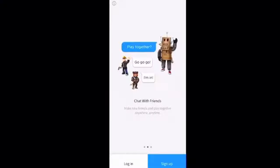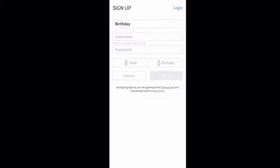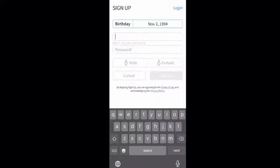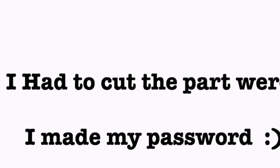This is how it will look like once you open Roblox on your phone. Press sign up to start. Put your birthday and add a username that you will like to be called by. While creating your password, write it on a separate piece of paper just in case you forget it, and never tell anyone your password.